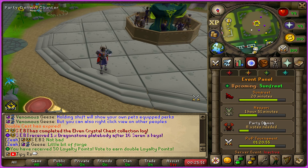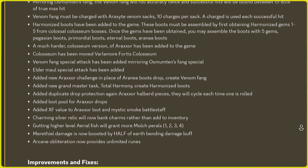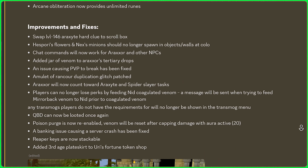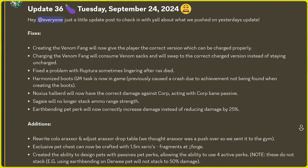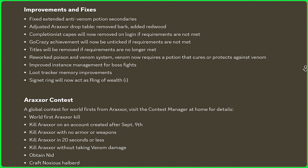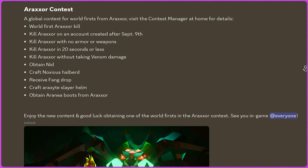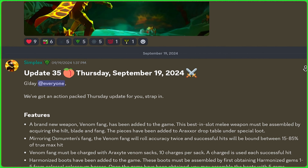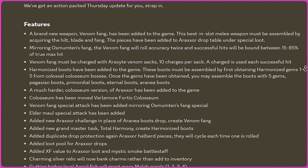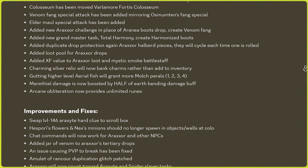They have an event panel too where you can view different global events and other things going on. Within their Discord they always provide huge in-depth update notes if you ever want to read up on the new content being worked on. This was an amazing first impression server showcase on Xeia RSPS — if you enjoyed, don't forget to comment your in-game name down below for a chance at the bond. Good luck everyone and see you online soon.